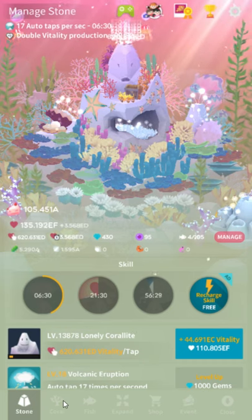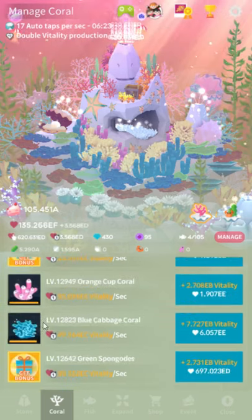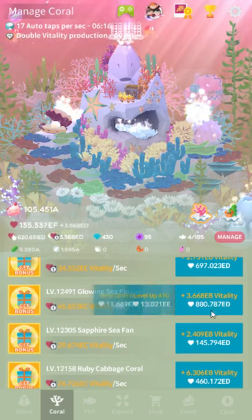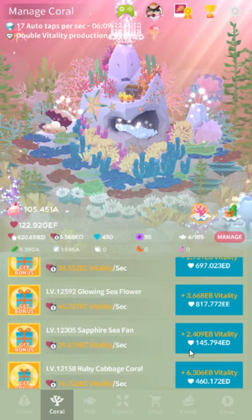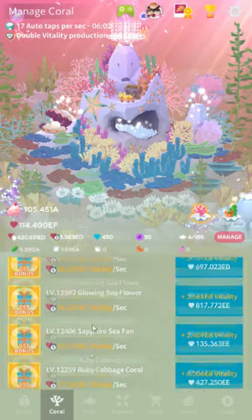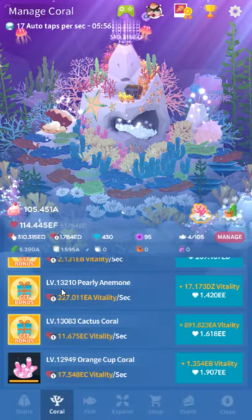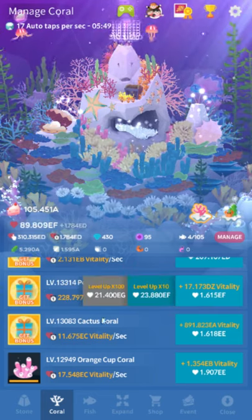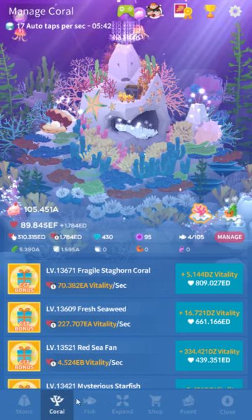For the coral, since once you're past Z vitality coral matters so much less, what I do is wait until the cost is over a letter behind and then buy 100 levels at a time, because each 100 levels is about one letter's worth of vitality. I go through every few letters and just tap level times 100, and that saves a lot of time. As you can see, if you were to upgrade the pearly anemone 13,000 times single-clicking, you're going to have a bad time. Upgrading times 100 is much more manageable. Don't worry too much about the coral — it's pretty insignificant in the grand scheme of things, but do buy new corals if you unlock them because more coral means more fish.